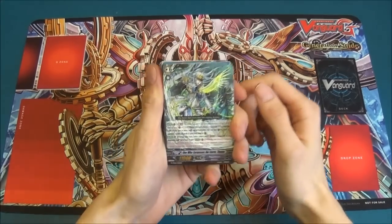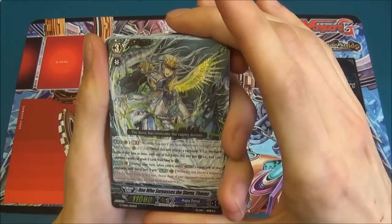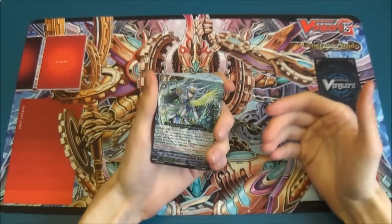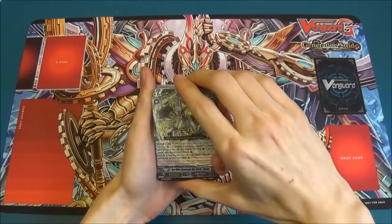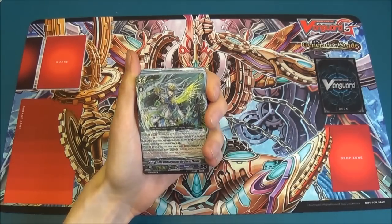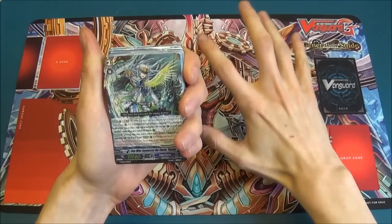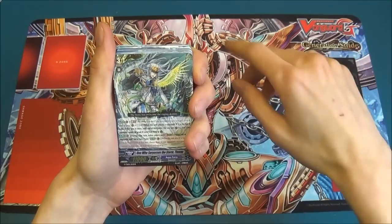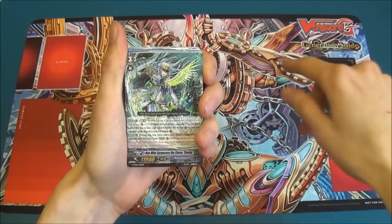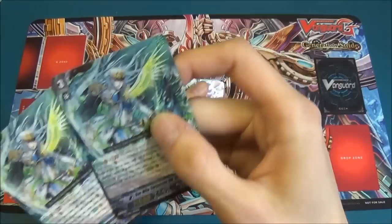First of all, we have the main card, Thavas — one who surpasses the storm — Thavas, who is your new leader of Aquaforce. When people stride over him, he has the ability that when it's the fourth battle or more, he can choose three of your opponent's rearguards and your opponent chooses one of them to retire. Also, he has a normal version and a Triple R version.